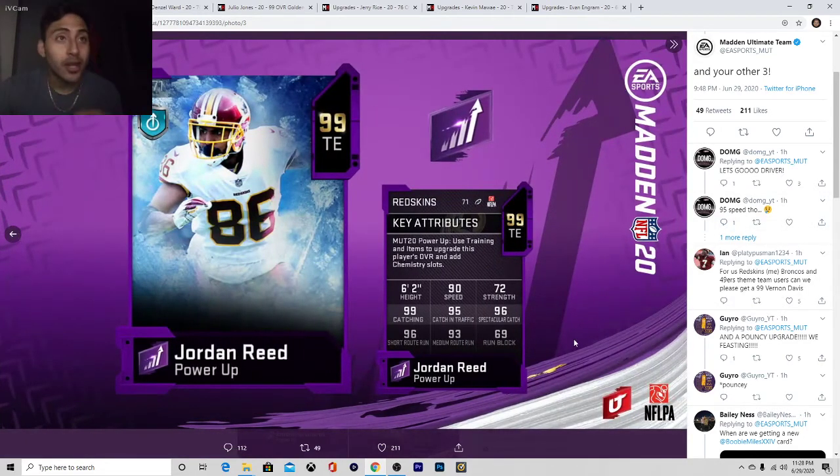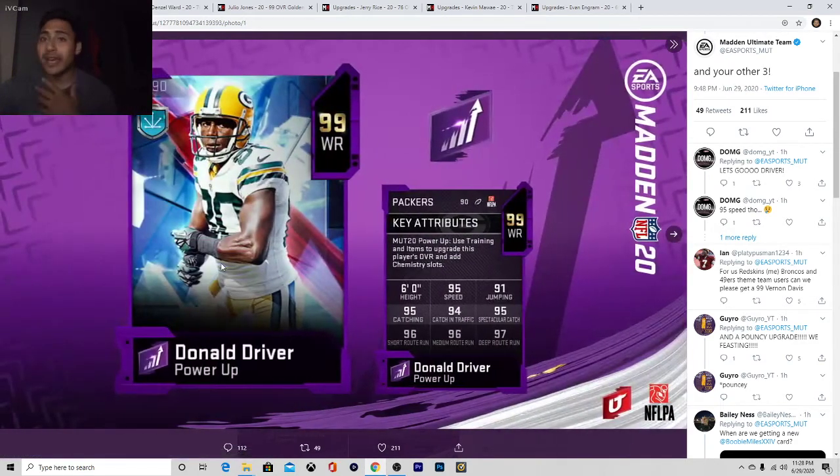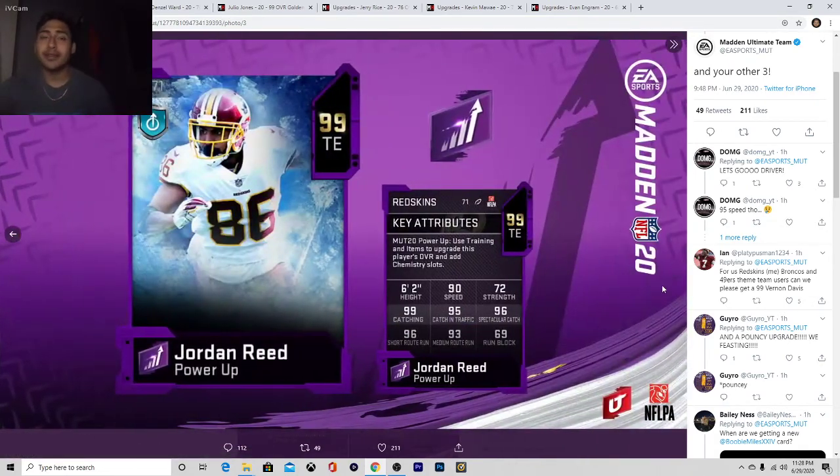I believe this is our last card — Jordan Reed, tight end, 99 overall. Before we jump into the last card, let me know down below what you guys think about my ratings so far: Antonio Cromartie, Calvin Johnson, left ends — tell me what you think about my ratings. Do you guys agree? Do you guys disagree? It's okay to let me know, but let me know why. Would you pick them up or not? Sorry if I ran through this video pretty fast, but this is tight end, 99 overall, Jordan Reed.